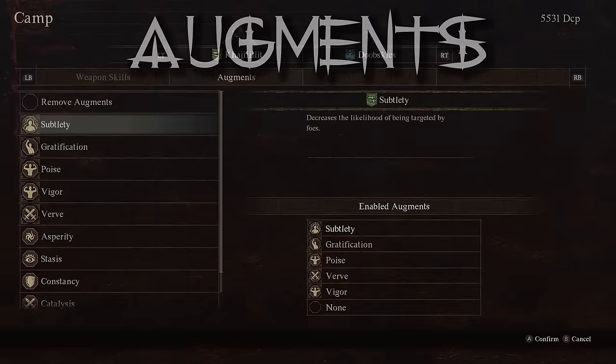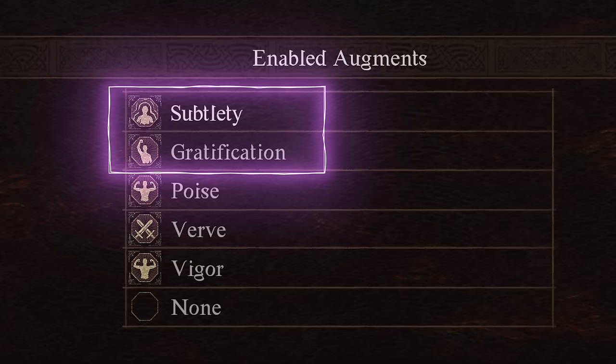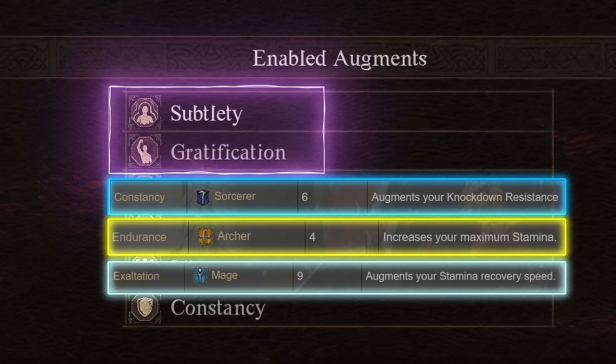For augments, using thief-only augments is perfectly fine. Subtlety makes you much less targeted even up close. If you want to mix vocations: run Swiftness and Gratification from the thief (the latter for sustain), Constancy from the Sorcerer for 30% knockdown resistance — getting knocked down is your worst enemy as a thief — Endurance from the Archer for more stamina, Exaltation from the Mage for stamina management, and Diligence from the Fighter to smooth out the combat loop.